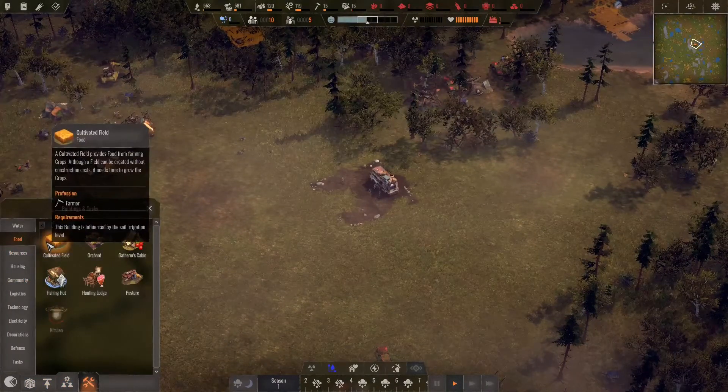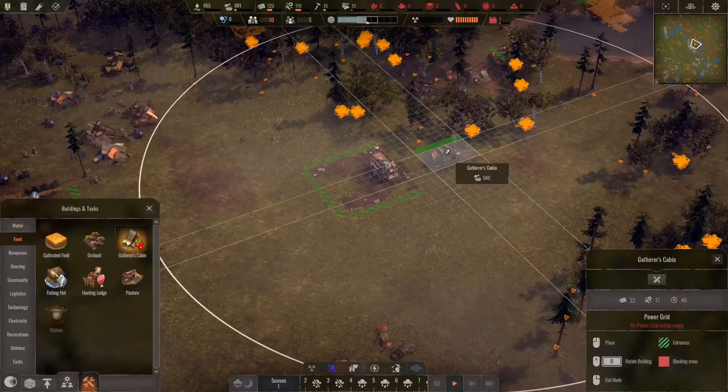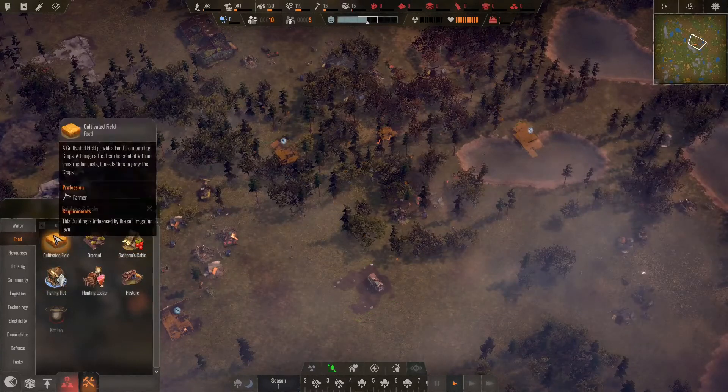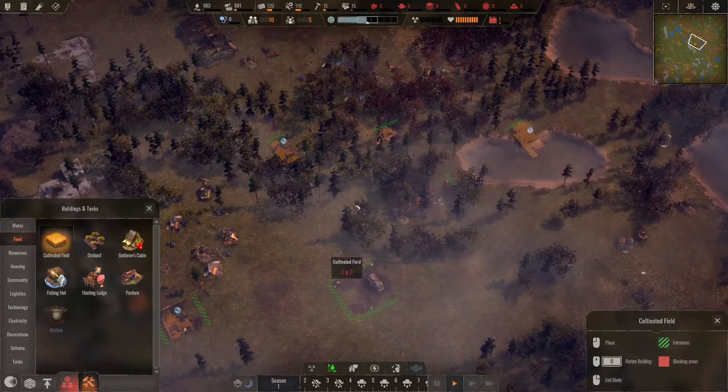I need more foresters because I really need some more wood. I don't have a lot of it at the moment. I could really use some food creation. I mean, I know I have that fishing hut, but I don't want to just be eating fish. Why would I need a power grid for a gatherer's hut? That does not make a ton of sense to me at all.